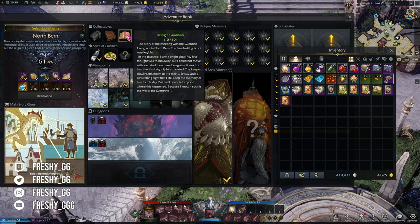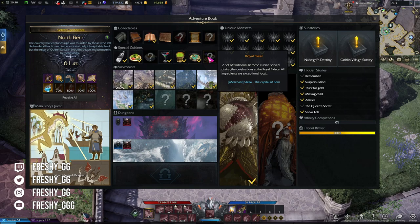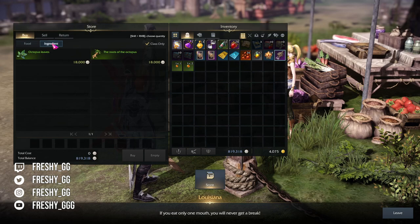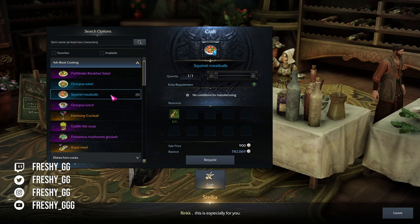Special cuisine is food that you need to craft at the Chef NPC from various ingredients. You find those ingredients from different sources and when you've collected all of them, you craft them at the Chef. For example, Octopus Lunch requires Octopus Salad, and Octopus Salad requires Octopus Leaves that you can buy in Rania Village store. The same applies to Squirrel Meatballs, and the last ingredient is an RNG drop from the Field Boss. Not all ingredients for each food are obtained the same way — some are super easy while others are hard due to RNG.